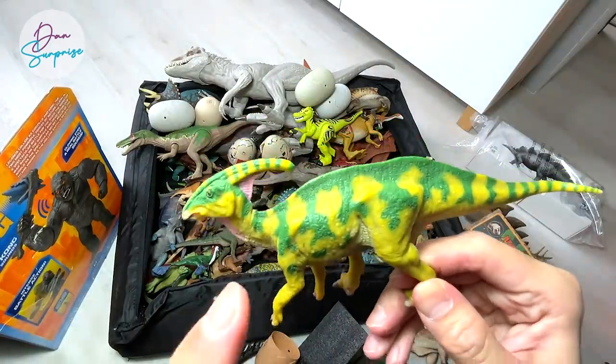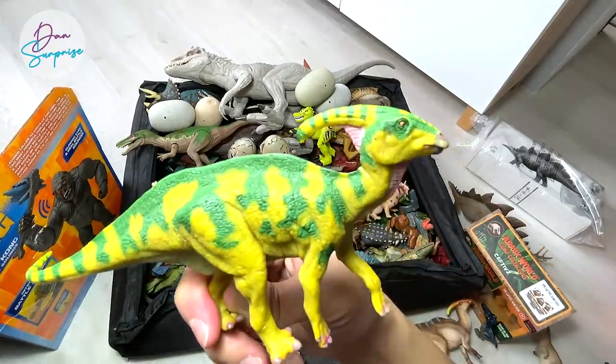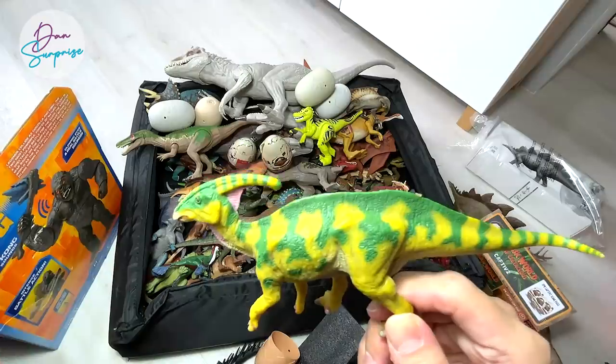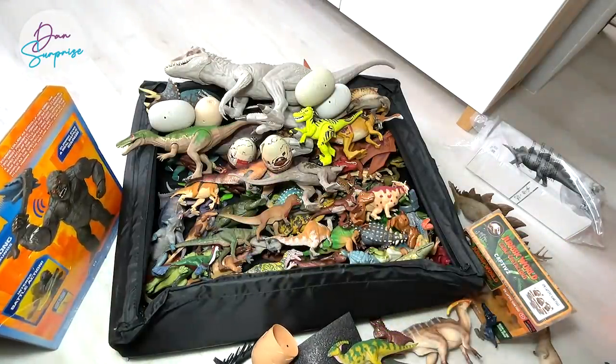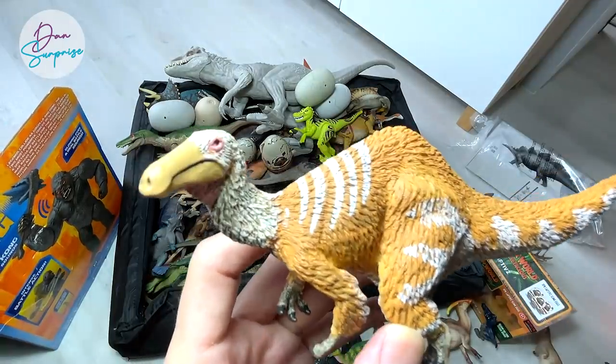Next up we have a Parasaurolophus, which is known as the near-crested lizard. This is a figure from a Japanese brand called Favorite Co - they produce very cool figures like this, very colorful and vibrant looking. I love them.